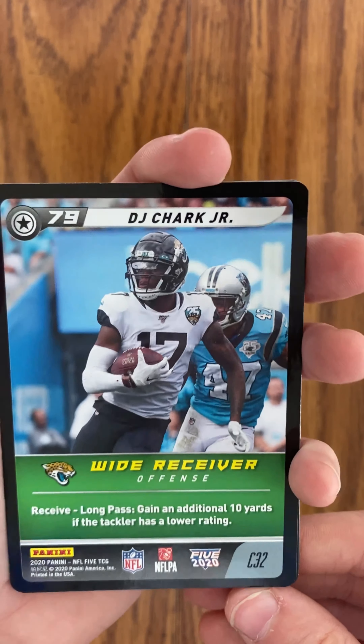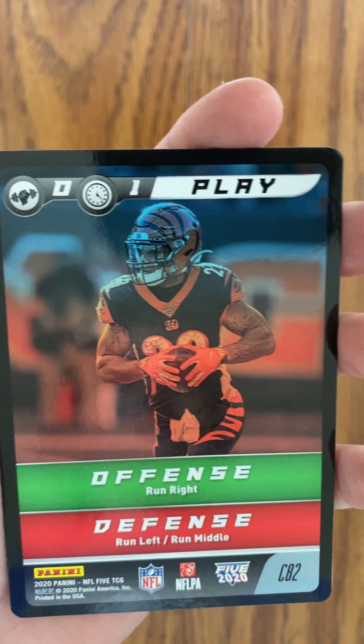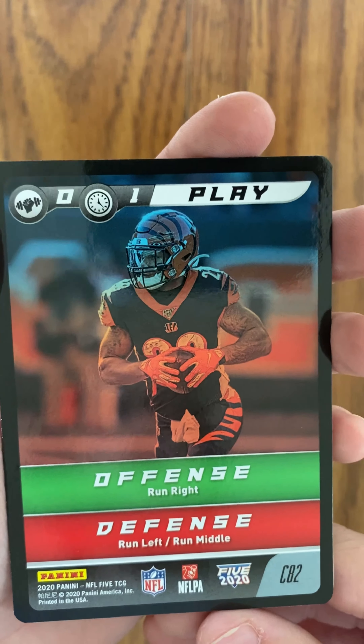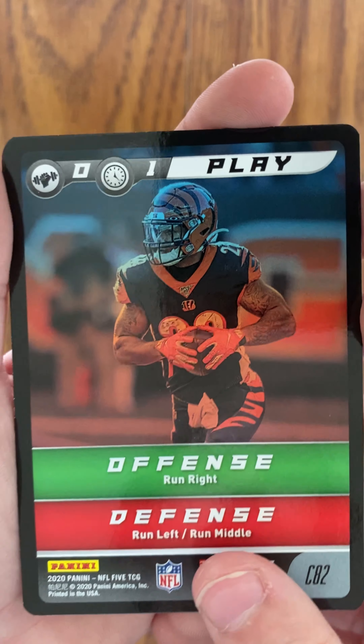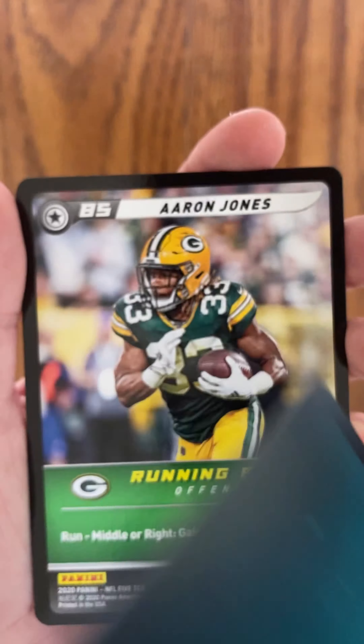Starting off with the first pack. First up, we have DJ Moore. Next, we have DJ Shark Jr., a different DJ. We'll see how he does with Trevor Lawrence on the Jags. These cards are interesting, never seen them before. Jared Davis. John Ross III, the speedster out of Washington — he ran the fastest 40-yard dash at the NFL Combine.